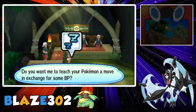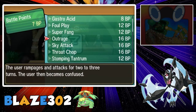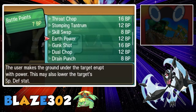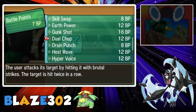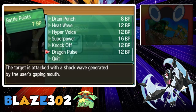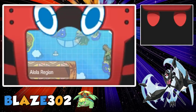Here's the first one at the Battle Tree. Here you can find the moves: Liquidation, Gastro Acid, Foul Play, Super Fang, Outrage, Sky Attack, Throat Chop, Stomping Tantrum, Skill Swap, Earth Power, Gunk Shot, Dual Chop, Drain Punch, Heat Wave, Hyper Voice, Superpower, Knock Off, and Dragon Pulse. A lot of these moves are really great for competitive battling, so that's why these move tutors are really important in the game.